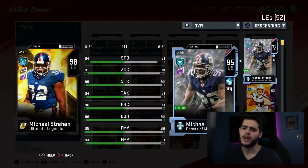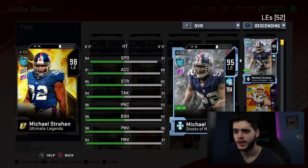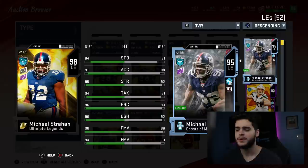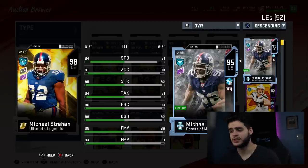Powered up and chemmed up, we'll get to an 87 speed, probably 92-93 acceleration, close to 99 strength. He'll probably get a 97-98 play rec, probably 99 block shed as well as 99 power move, and probably a 96 finesse. This card is still super great. I'd have to compare it to guys like Julius Peppers who are significantly faster, but as a block shed and power move combo it's gonna be one of the best in Madden. It really comes down to the scheme you run.